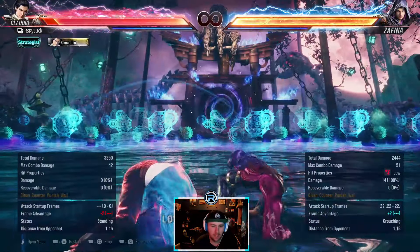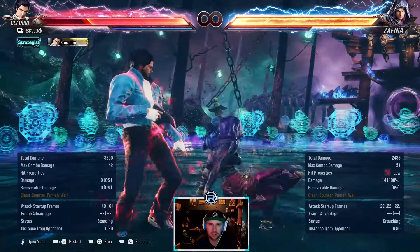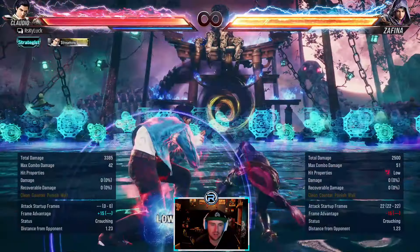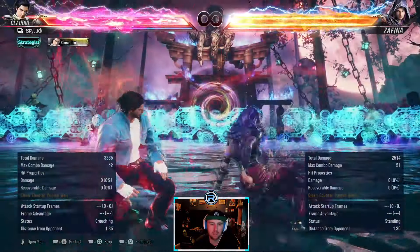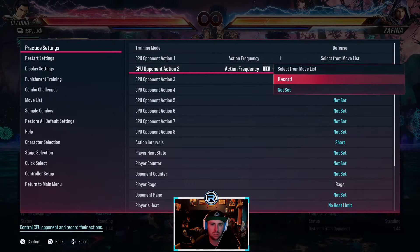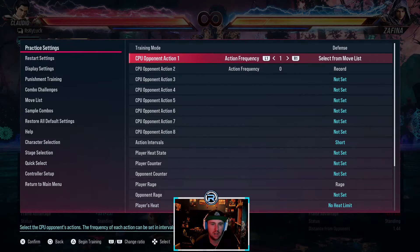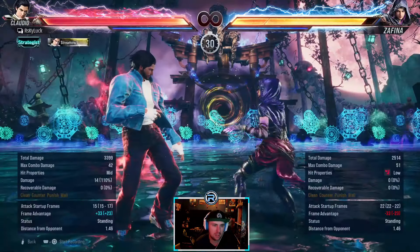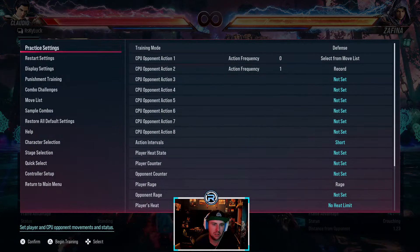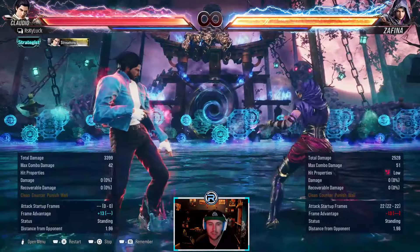Down 3 is one of her main go-to launches. She can go into stance or she doesn't have to. It says minus 15, but it's not — it's only minus 15 if she doesn't go into stance. If she holds and goes into stance, it's minus 13.